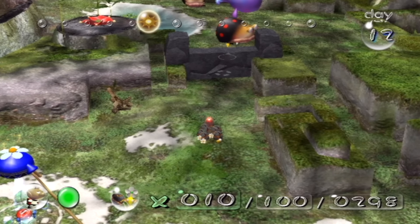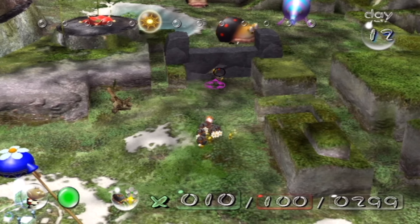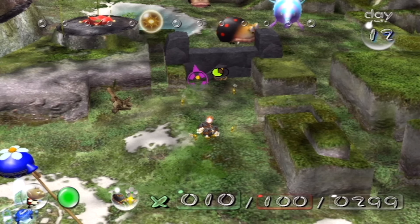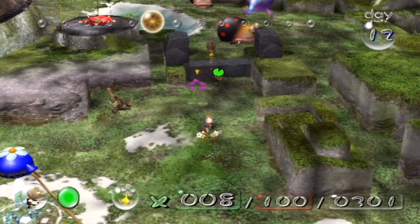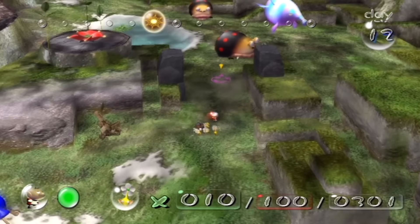I'm going to throw some Pikmin over here - not all of them, just a couple, because I don't want to waste any of these bomb rocks. It takes three bomb rocks per layer of the stone wall, so I need one more. Well, I wasted a couple of those - that's okay.